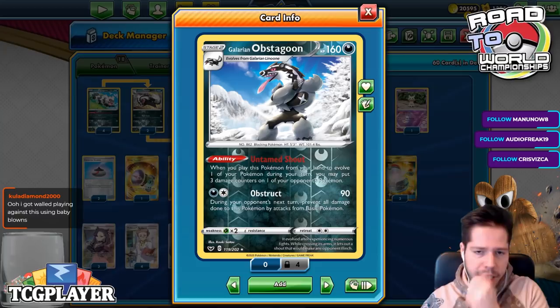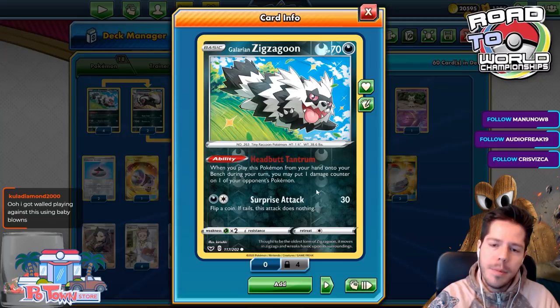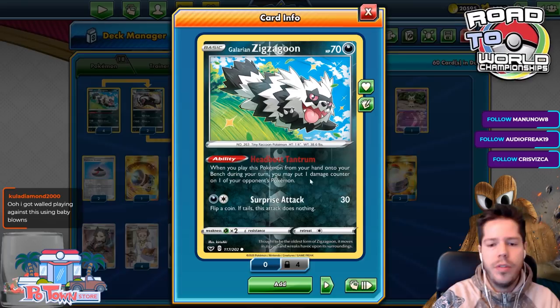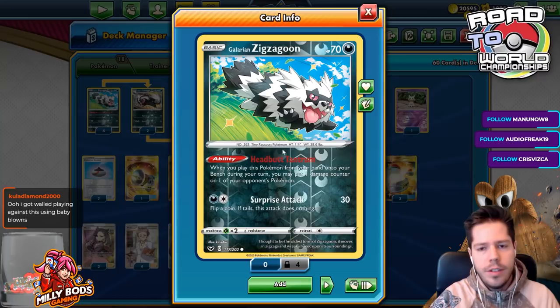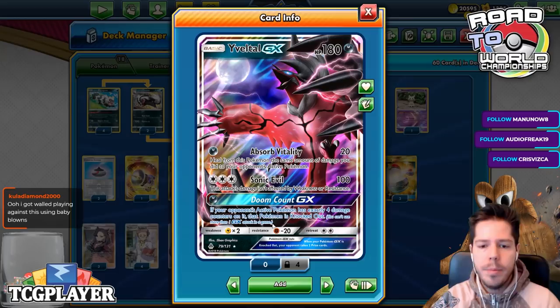In a Tag Team V-dominated format, Obstruct seems like a very powerful attack. We also have Galarian Zigzagoon, which has Headbutt Tantrum — when you play it from your hand to the bench, you put one damage counter on one of your opponent's Pokémon. That extra damage counter plays very nicely with Obstagoon, because when you place four damage counters, you can use Voltletal GX's Doom Count GX to immediately knock out the opponent's Active Pokémon if it has exactly four damage counters.